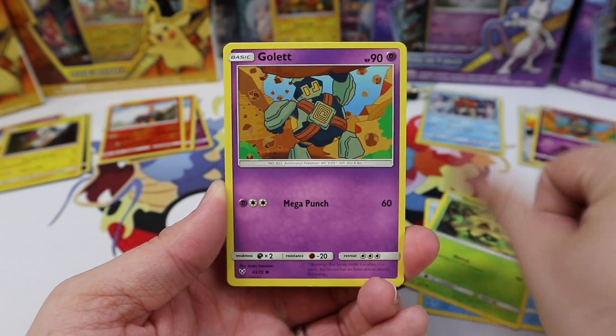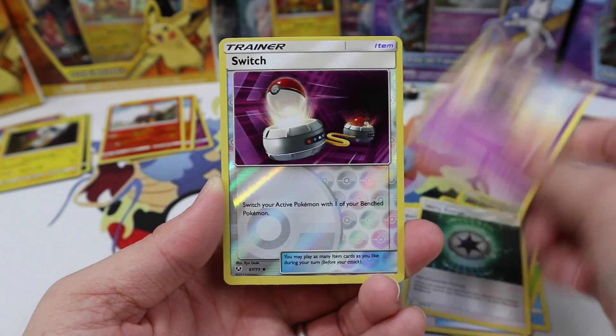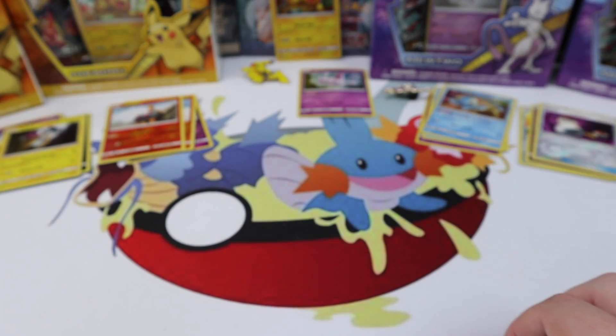Qwilfish, a Shroomish, Gullet, Purrloin, Plusle, Switch, Warp Energy, Arbok, another Switch Reverse, and a Minun. We have gone six packs with zero Ultra Rares.